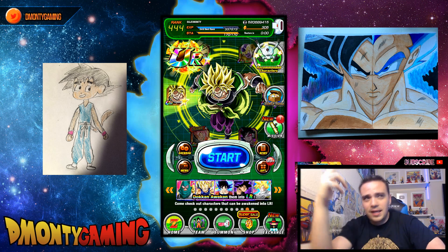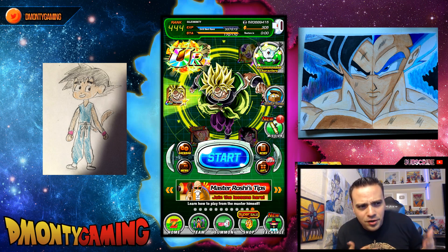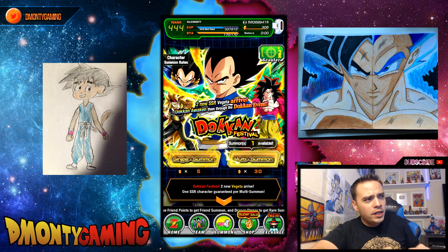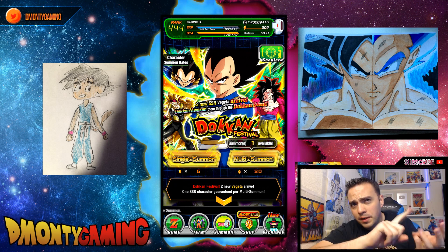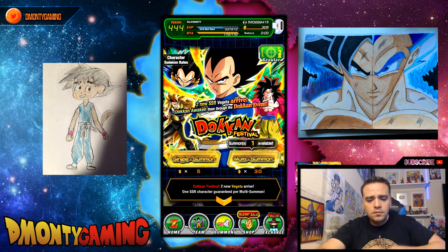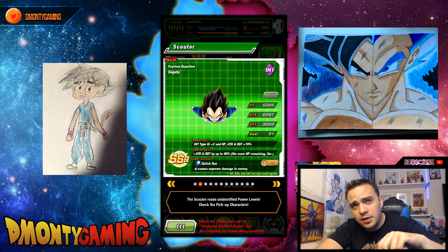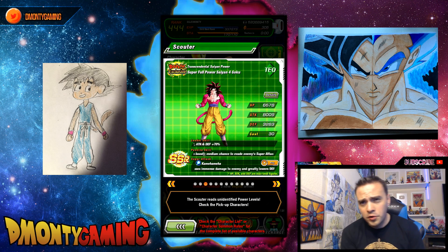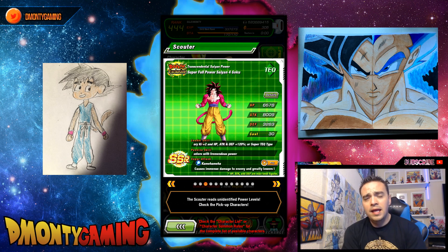A lot of you guys have been asking if I'm going to be summoning on this new physical Vegeta banner. When we heard about the unit, I wasn't quite certain — it depends what was on the banner. I was really hoping for Evolution Blue Vegeta, Super Saiyan 3 Bardock, and I would have loved to see the transforming Goku as well. I got some of my wishes. We got the new Vegeta, another Vegeta with a Dokkan Awakening, and this Full Power Goku. I only have one copy of Full Power Goku, so I never actually run the unit. I would love to put some dupes in — if I could open up the bottom right and top left, he becomes a beast.